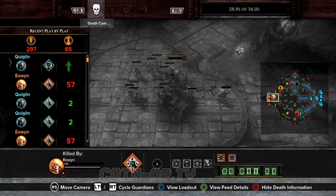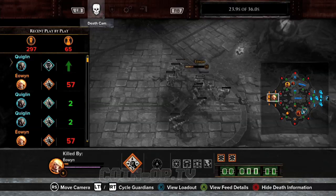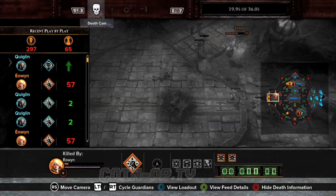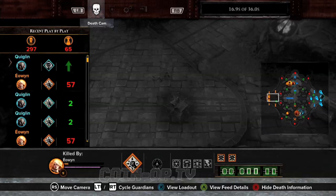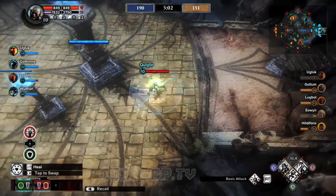Every time you die your counter goes up a little bit higher, so now I have to wait 36 seconds — pretty awful since I've died two or three times at this point. I'm laughing about it myself because I'm just the kind of guy who wants to run in and try to kill everything. When I'm playing an MMORPG I'm usually a tank — my job is to run in there, take damage, and fight as much as possible.